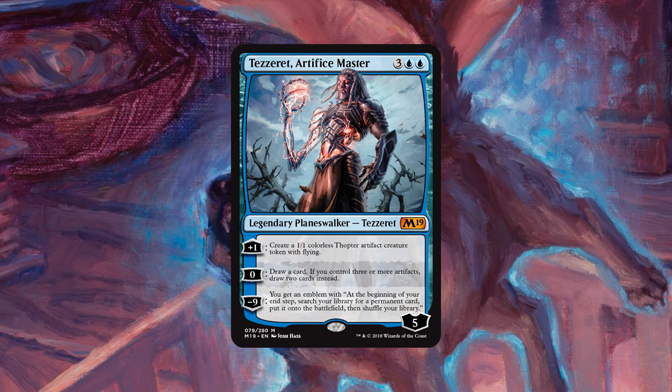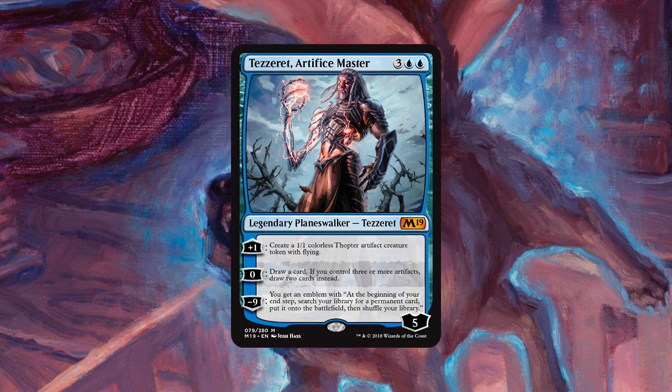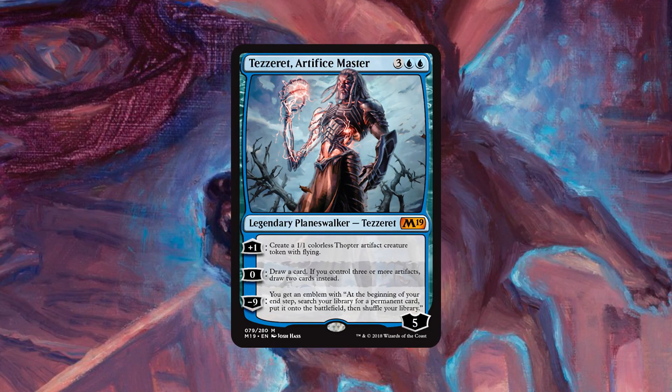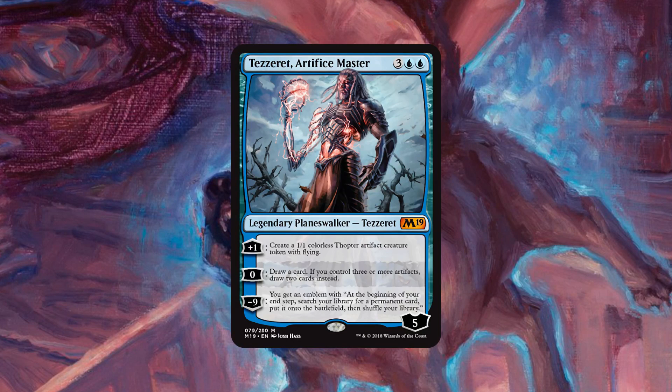Just looking at this card, it does basically everything you want from a Planeswalker. While 5 mana is a lot, 5 loyalty going immediately up to 6 loyalty is a nice chunk of loyalty for its mana cost. The plus 1 ability allows you to protect Tezzeret — you can block any one creature with that Thopter to keep Tezzeret high on loyalty. The 0 ability, though, is probably the most broken ability on Tezzeret. Zero to draw a card, but more than likely, if you're playing an artifact-based deck, drawing 2 cards is just incredibly powerful. It reminds me a little bit of Jace the Mind Sculptor's Brainstorm ability — just sitting there and brainstorming every single turn is so oppressive and puts the game away.